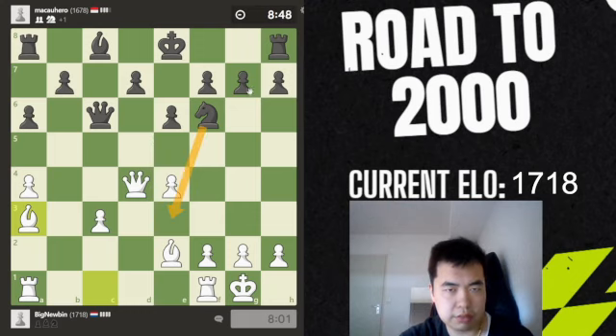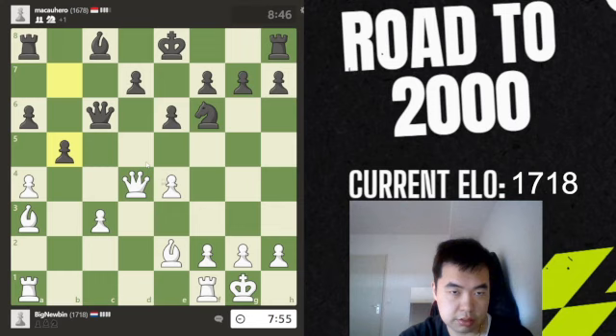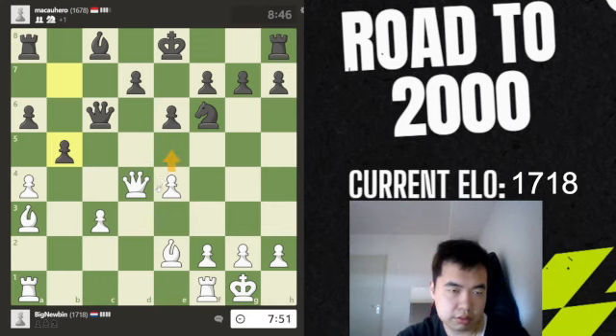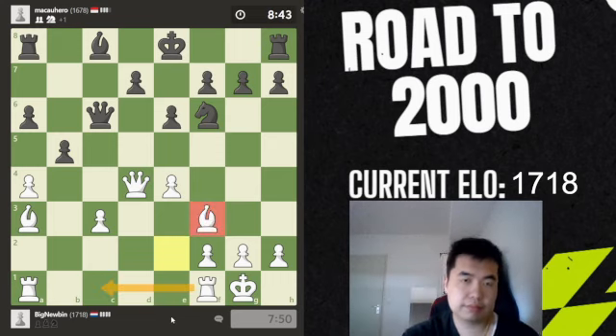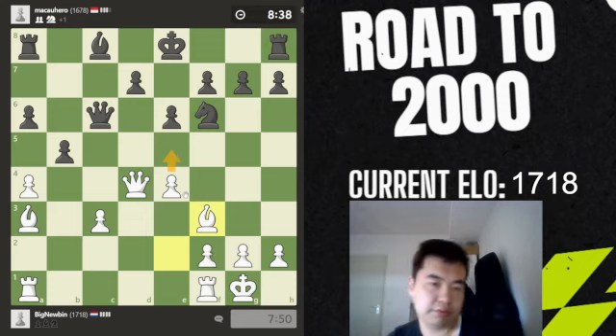If knight takes I also have queen takes and isn't to g7, which — you know, I saw it. And you can also go here immediately. Let's play bishop f3, why not, preparing e5.